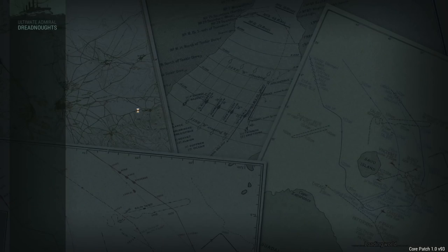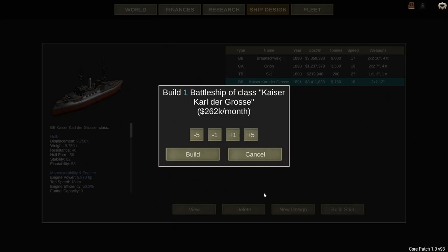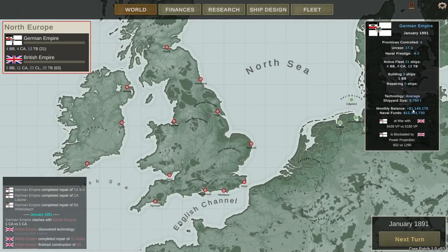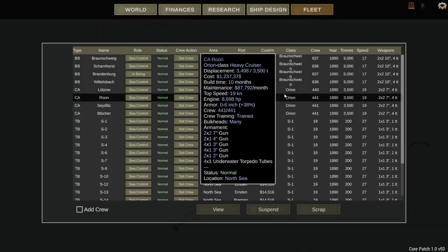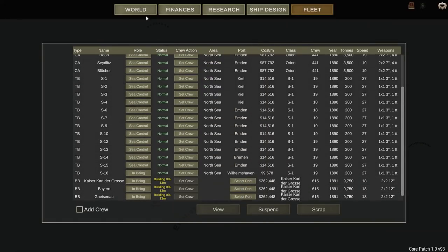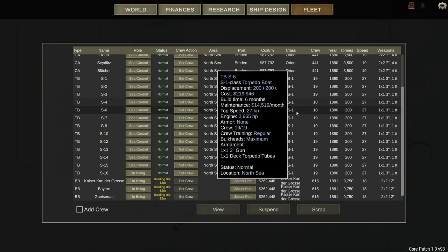I don't mind calling it the Kaiser Karl der Große. Save it. I want to build one of those — that is 262,000. I would like three of those, please. I have 12 million in naval funds. These things are going to take 13 months to build, and once they're done, I have more battleships than the British do. However, I do not have anywhere near their amount of heavy cruisers or light cruisers.